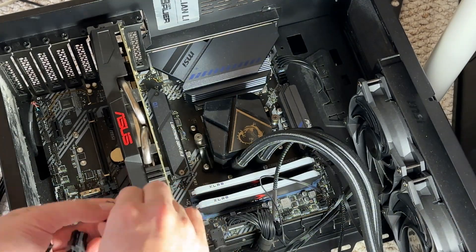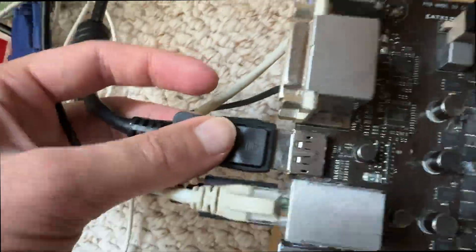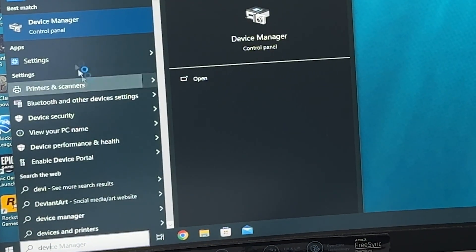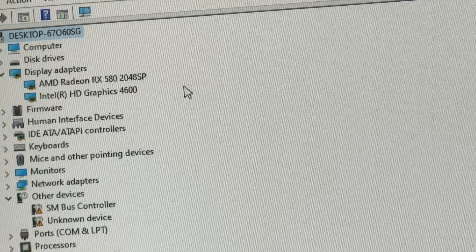Now plug in your graphics card and a power connector. Connect your video cable to your motherboard and turn on your PC. Go to Device Manager and if you've done everything correctly you should see two display adapters — one being your graphics card and one being your integrated graphics.